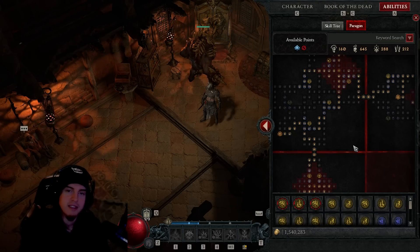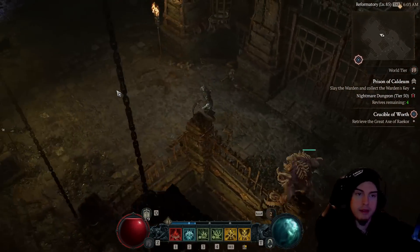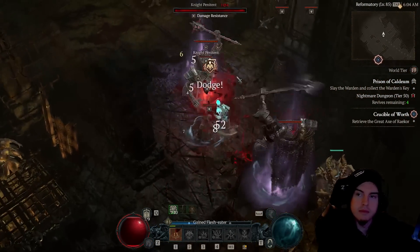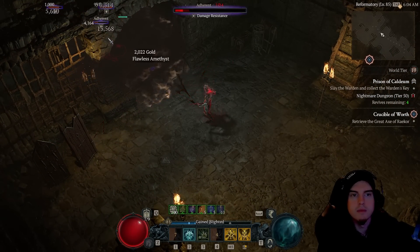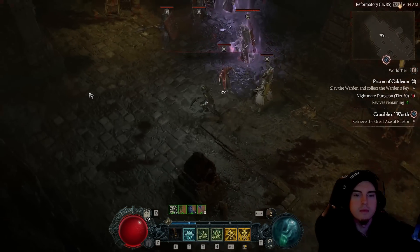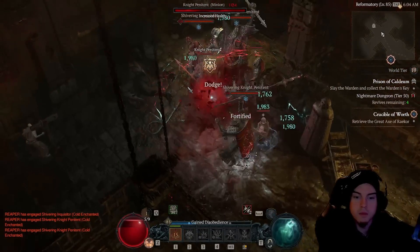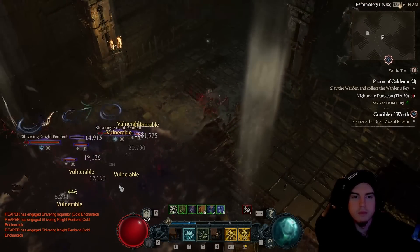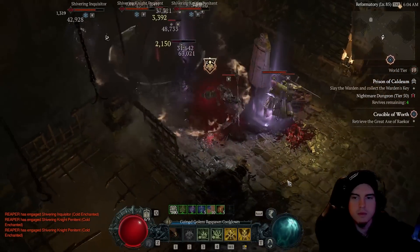Now let's jump into the gameplay footage. We're here at the Prison of Caldeum at tier 50. The first thing we're going to do is immediately afflict the first packs we meet with curses, then go into Blood Mist and start dealing damage, getting lucky hits to reduce Blood Mist cooldown. This can happen fairly quickly — in larger packs you can almost have Blood Mist available again by the time you're done with it.